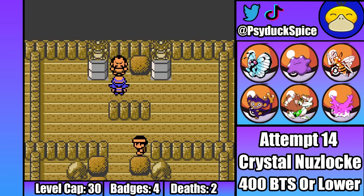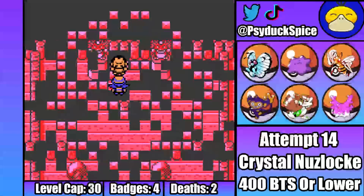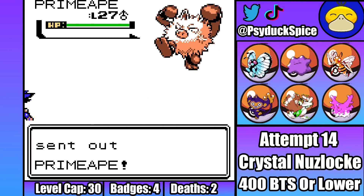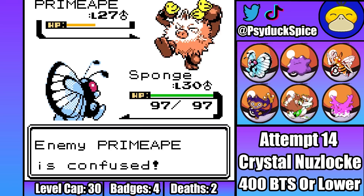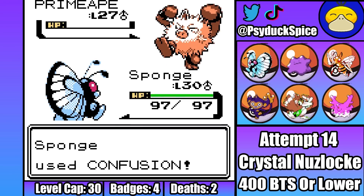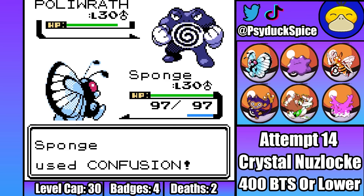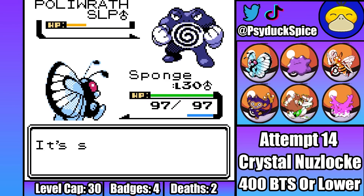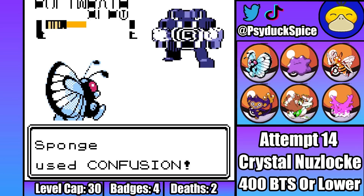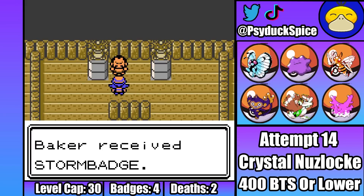Now we don't have any encounters before the next gym, meaning we can skip straight to Chuck and his fighting types. Chuck starts with his Primeape, but unlike in the remakes, it doesn't have any rock moves. This means I'm safe to start with Sponge. I immediately go through a Confusion that does over half, and then I get lucky and Primeape gets confused, meaning instead of attacking, Primeape just hurts himself. A second Confusion is then enough for the KO. Good start. Second is Poliwrath, so I go through a Sleep Powder that lands. I then go through a Confusion as Chuck uses a Full Heal. Sponge gets the Confusion again and then goes on to land another Sleep Powder. Sponge then KOs the Poliwrath with two more Confusions. Another easy win — Johto's gym leaders really are a pushover. Fifth gym down.